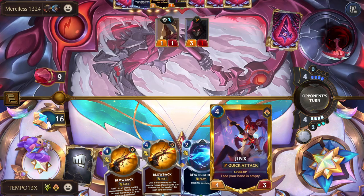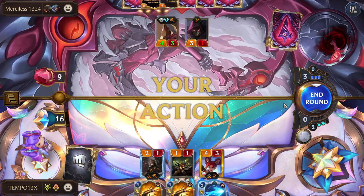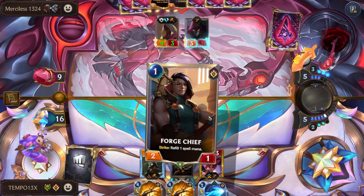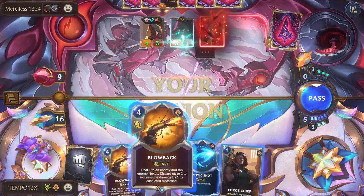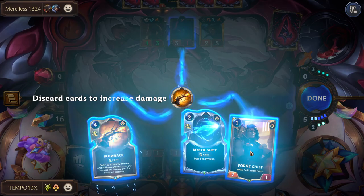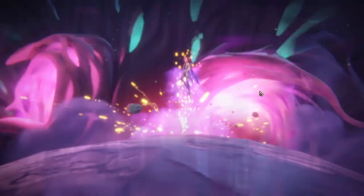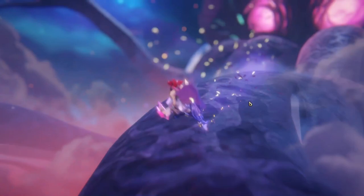Let's do Jinx — we can turbo level her next turn since we can just do Blowback and Mystic Shot, as long as they're not on a strike spell or something. I think it's Blowback and Mystic to face, just shoot the face only. Blowback — they heal three to that. Bop bop and then bop same action. I mean, that's a lot of damage. They can't even kill my Jinx — but I mean they're probably on a buff.